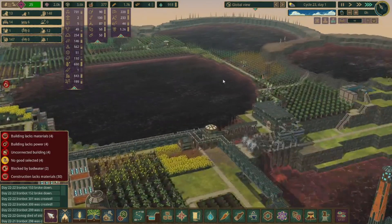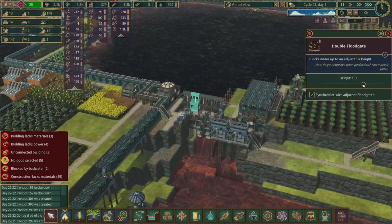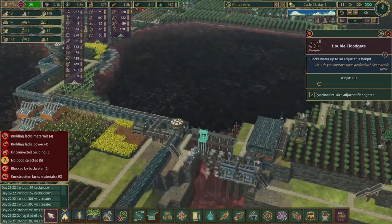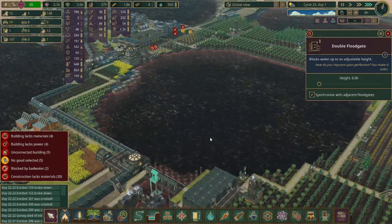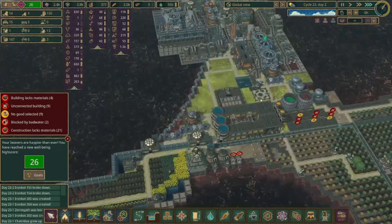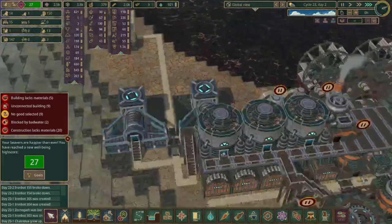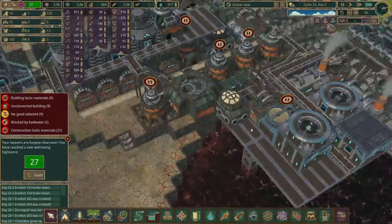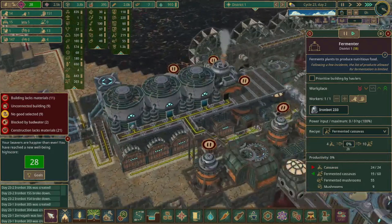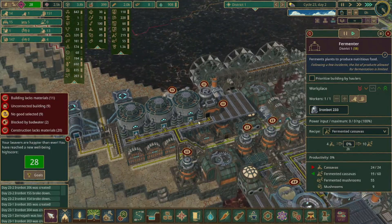The bad tide is officially over and thank goodness, because you can see some of these trees are not doing too hot now. We can actually go ahead and lower all of this so we'll be getting a lot of bad water out of here, and then we can have some of the water fill this area up. It looks like the beavers are happier — oh it's probably the food. Are these up and running? Yes they are. This guy looks like he's out of mushrooms so I'll switch them to fermented cassavas. They are liking all the new food they're getting — big plants and corn rations plus algae rations. Doing pretty good.